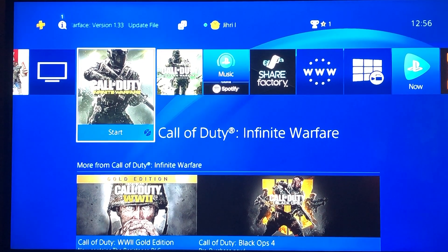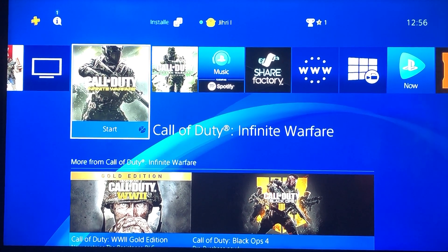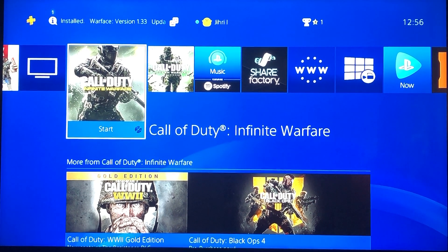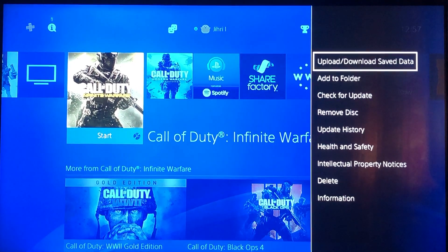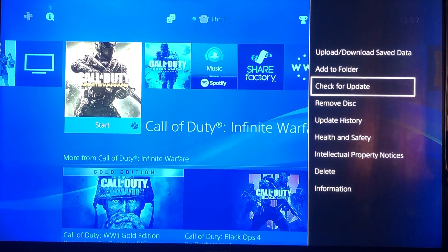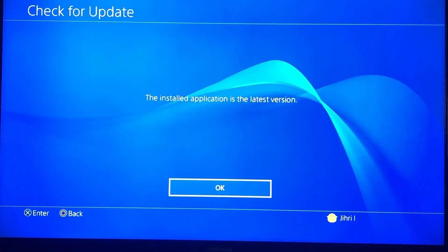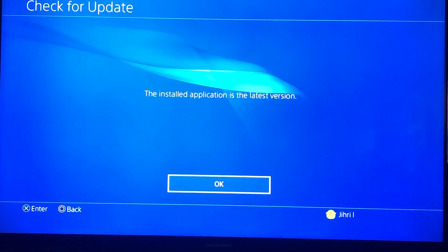Another reason why you can't play your games is maybe you didn't download a new update file. To check this, press Start on the game that doesn't work, go down to 'Check for Update,' and if there's a new update available, you have to download it — that may be the reason why you have this problem.